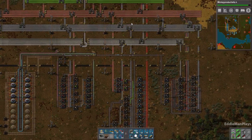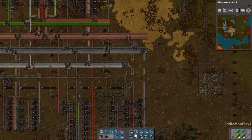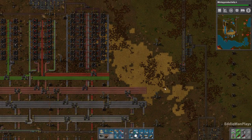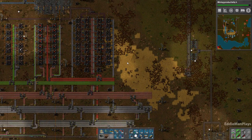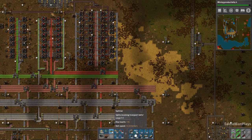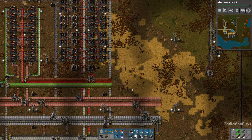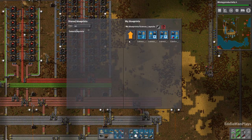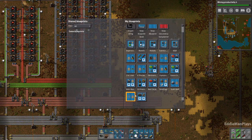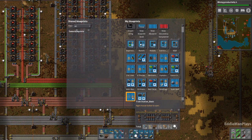But right now what I want to do is tackle the fundamentals of a belt array. A lot of people have been asking me when am I going to build it — why am I pocket crafting all my belts, my underground belts, and my splitters? So let's go ahead and build that today. The question is, do I have it blueprinted in my blueprint book here? It does not look like I do.